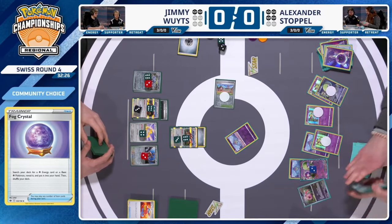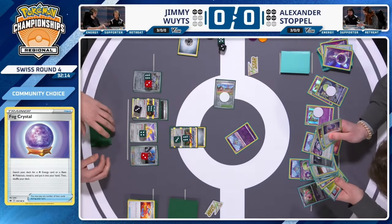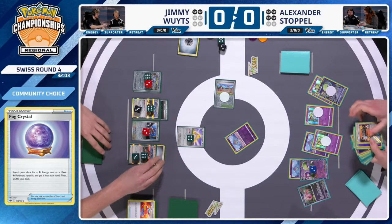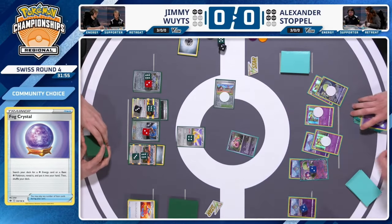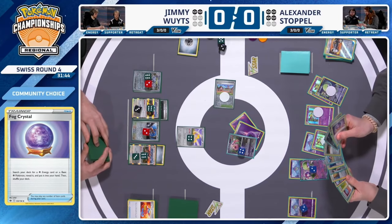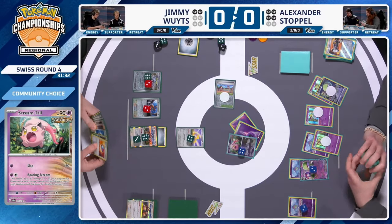If you tank a hit with Gardevoir EX instead of maneuvering it to the bench where Boss's Orders could target it, you press Professor Turo to reabsorb that damage, then re-evolve into another Kirlia and start a loop. That could be Alexander's way out of this two-prize deficit. A Counter Catcher onto Jirachi is played, creating different options. Energy attachment from Psychic Embrace to the active, then a retreat into Scream Tail — maybe hoping Jimmy doesn't have a way to retreat out of the Jirachi.